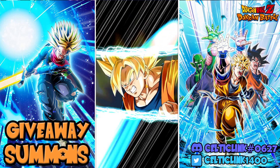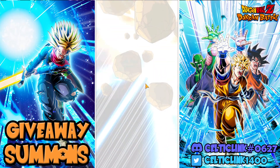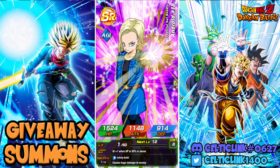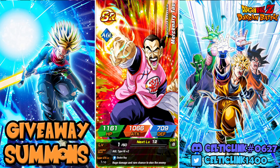We got a Do-or-Die Rainbow Text — looks like Trunks is going to be the unit to do it to us this time. On our main account it was Gohan; looks like the situation has reversed. But hey, we got two Bulmas — that's something to be proud of.